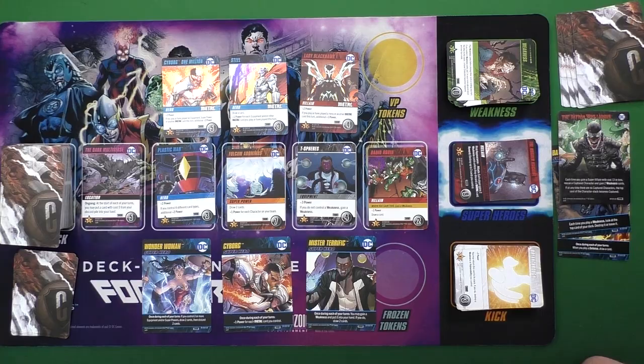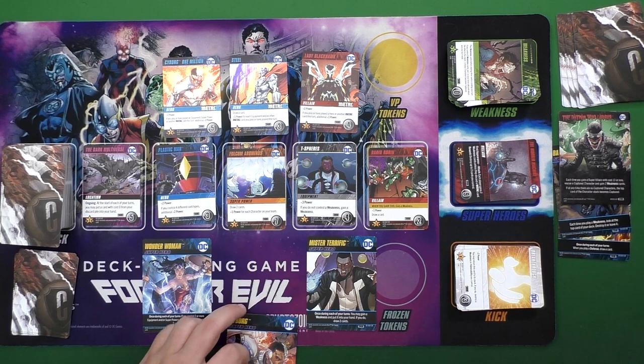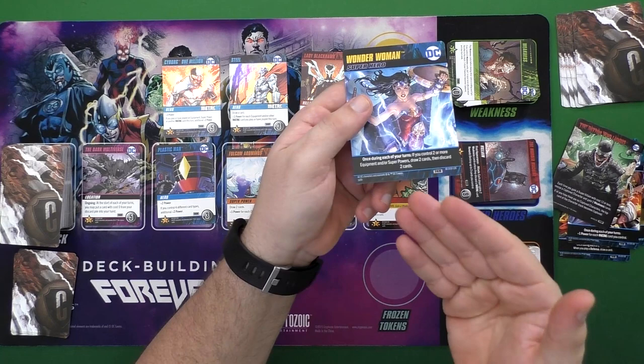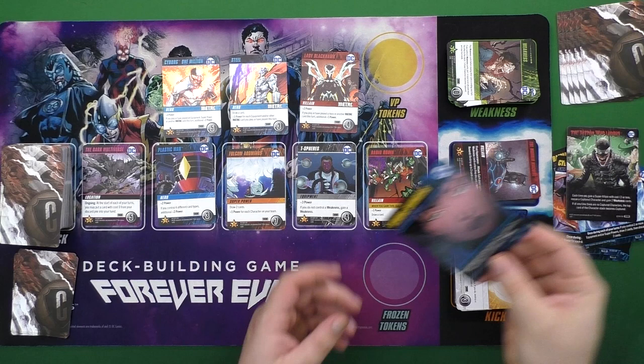The problem is every Metal card wants other Metal cards, so it's very easy for them to snowball. With other archetypes, if your big character card gets captured you may lose synergy — but Metal doesn't care, it's its own self-contained archetype. It becomes really easy for Metal to snowball if everyone isn't racing to pick them up. I really wish there was more decision-making: maybe choosing between a Metal card and a card that gets stronger from Metal cards but isn't Metal itself. It's a great idea, just not executed perfectly here.